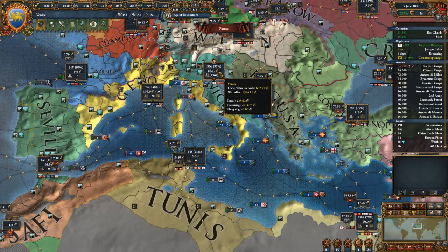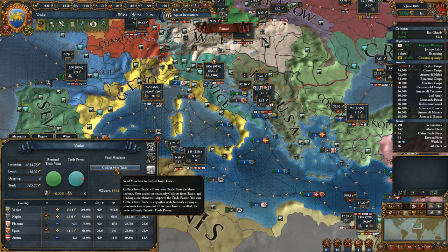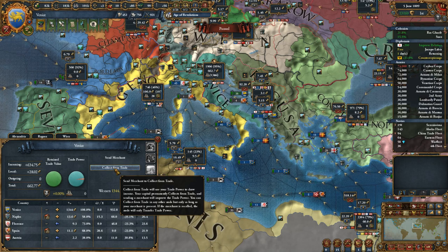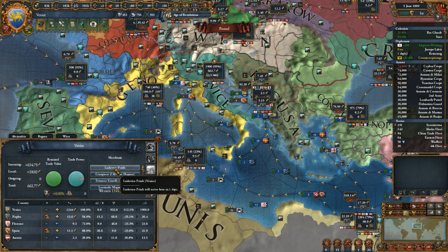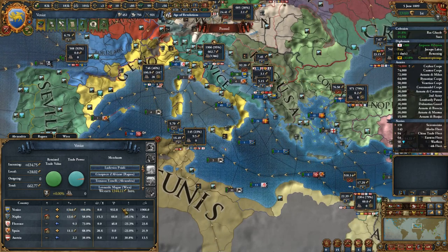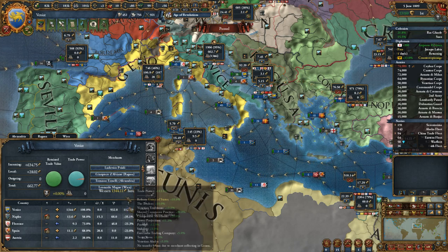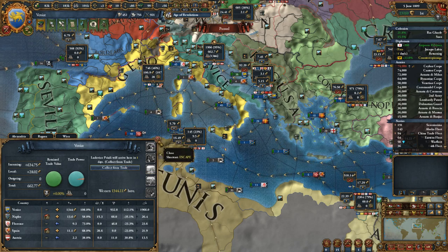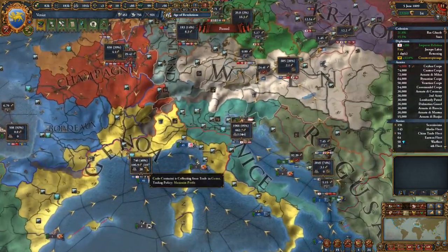Where are we gonna put that merchant? We have merchants here, here, here - we don't have one in Venice proper. Collecting from your trade will use the trade power to draw income; your capital permanently collects trade. Sending a merchant will improve the trade power - you can collect from trade in any other node, but only as long as your merchant is present. If the merchant is to call the node, it will only transfer power. I think you get some transfer bonus due to a merchant collecting in Genoa, so we might as well send someone to collect in Venice too to get that additional bonus and money.